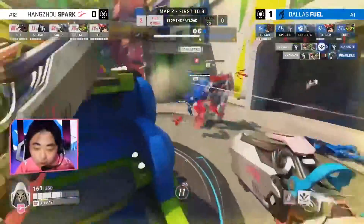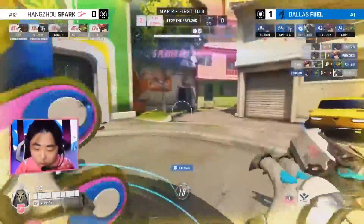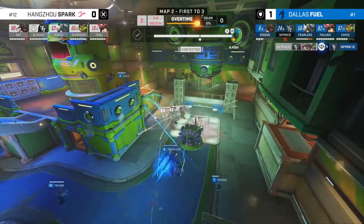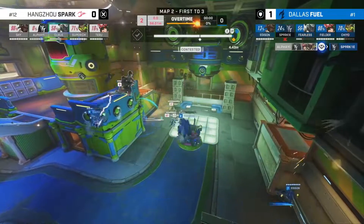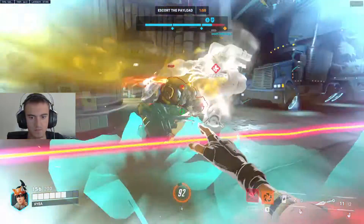Following on from that — don't save your ultimates for a huge play of the game or to kill the whole enemy team. Often, getting a kill or two with your ultimate will win your team a fight, and you shouldn't think that's wasteful. Especially with characters like Ana, who builds up ultimates quickly — nano-boosting a tank just to save them in a team fight is absolutely worth it.